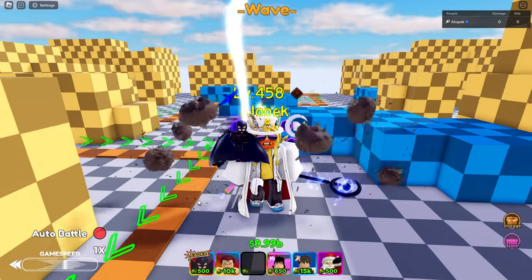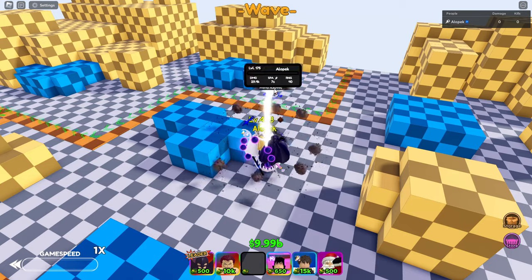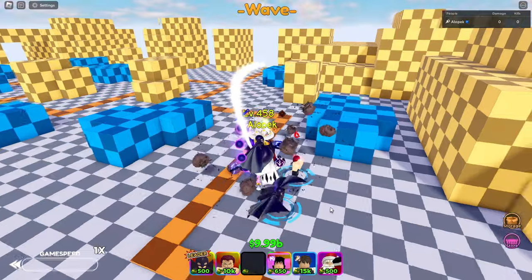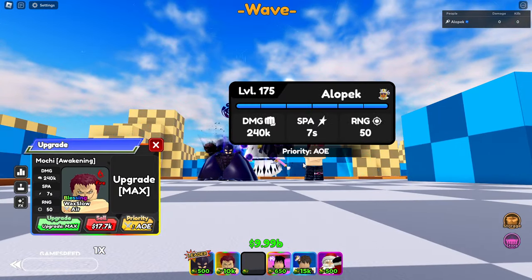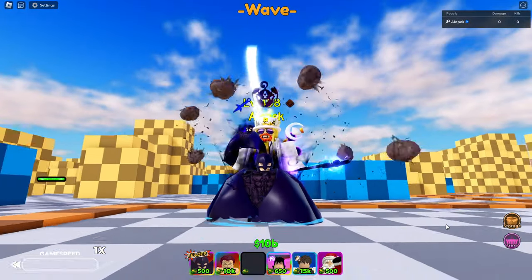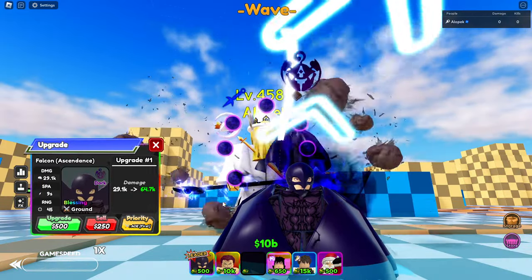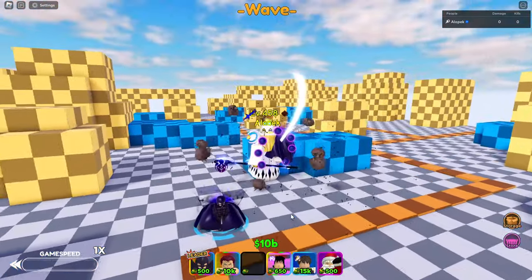Let's see what we're comparing it with — our boy Mochi all the way upgraded, he's now Wax Slow, and this guy is still regular slow. We're going to see which one you want to bring. I believe this guy mainly got a damage buff, so maybe he's gonna be good because he's doing a lot of damage. He's still the OG slow and he does hit air, so let's see what his buff is hitting with.